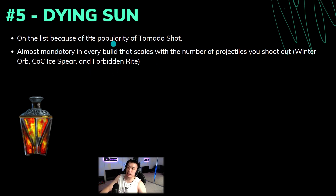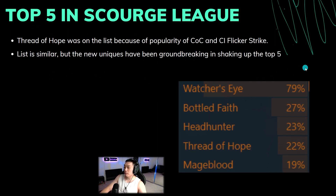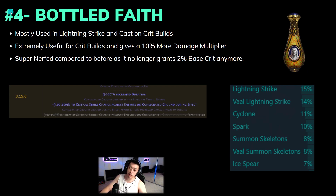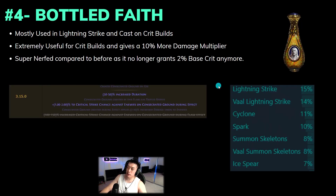Forbidden Rite uses the helm enchant that gives an additional projectile and also benefits from the additional area on Dying Sun. People almost always run one unique flask at the very least, and it really depends on the build which unique flask they choose. Bottle Faith was number two last time and has now fallen to number four, partly because projectile builds with Dying Sun definitely took a chunk out of the Bottle Faith builds.